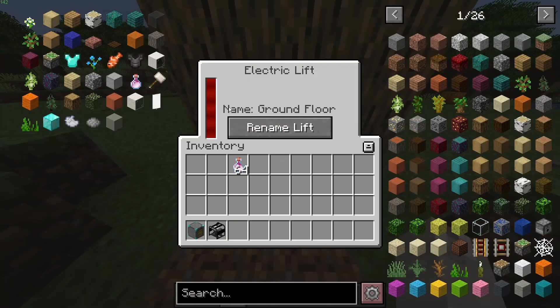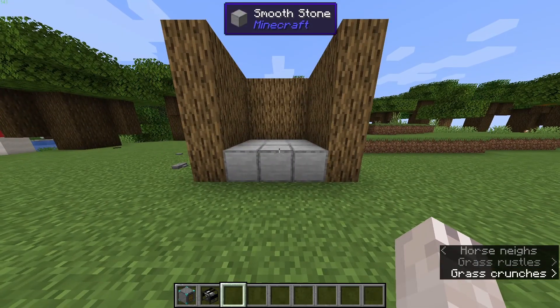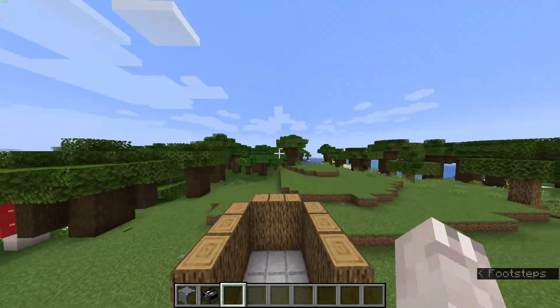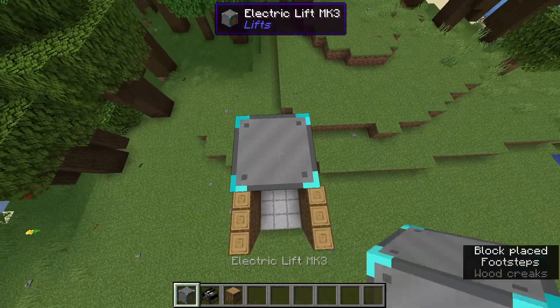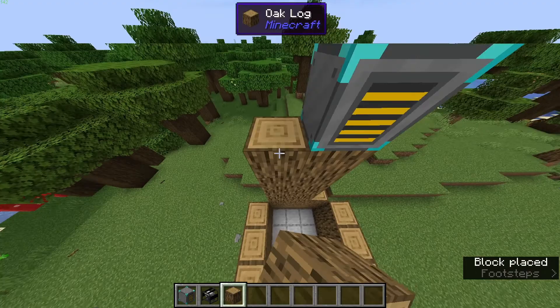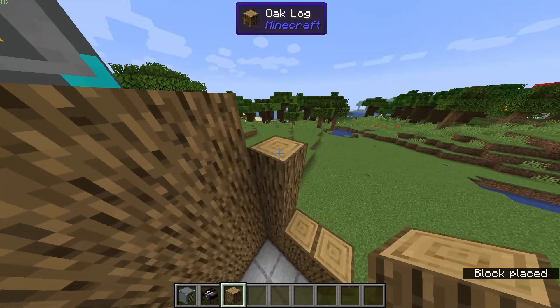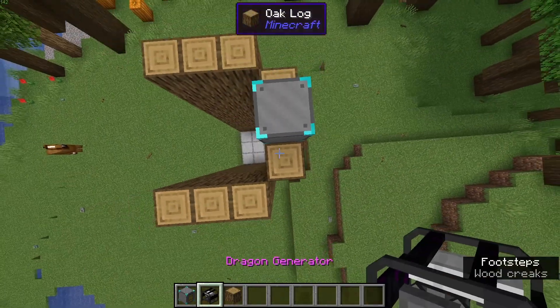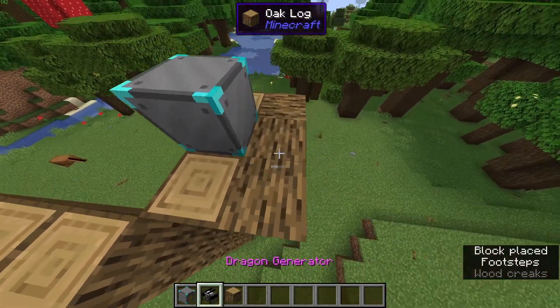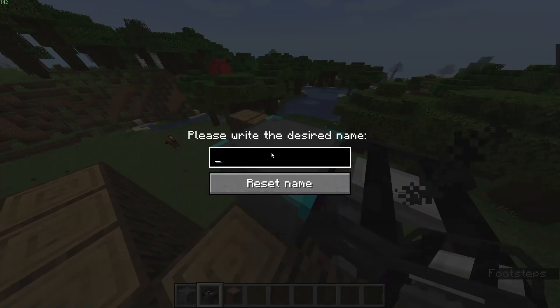It's going to be storing up energy and putting it into there. Now let's say we want to move the platform from this floor up to here — we're going to place another lift. You don't have to add decorative blocks, but I just like it to look nice. This one is also going to need power, so let's create a little platform, put a power generator down, and some dragon's breath. We're going to name this one 'second floor' — or 'first floor' if you're in the UK.